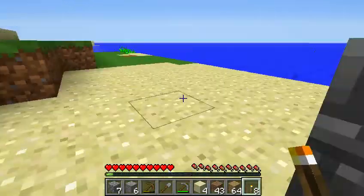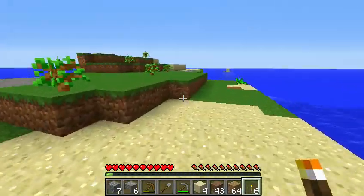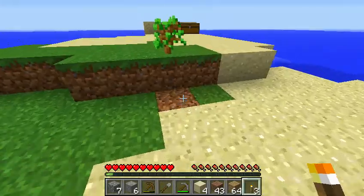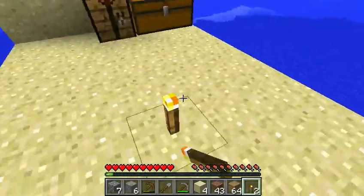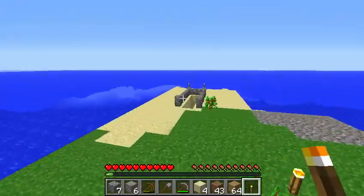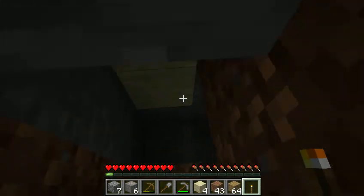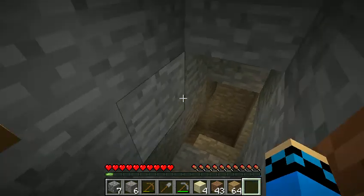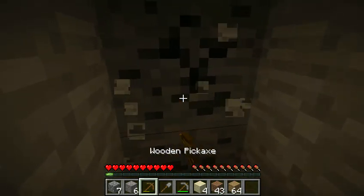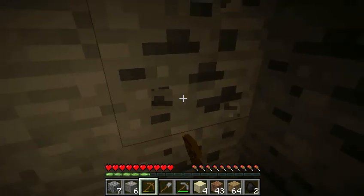Let's do this first — light this place up a little bit. Alright, I just need to save one torch. Let's put it right here. Yay! Now let's get the rest of this coal. Use up the rest of my wooden pick.